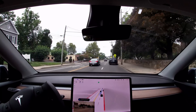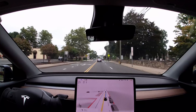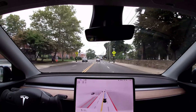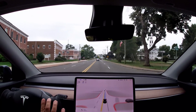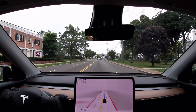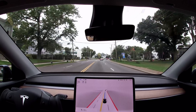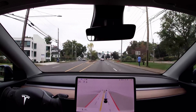Now here we're coming up to parked cars. The car realizes it and lets the car in my left lane pass, then goes around them. That was okay — the maneuver was a little bit jerky, but overall very good. It realized it had to go around them and did that just fine.